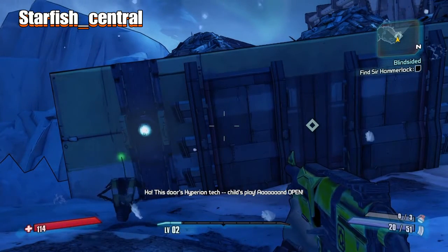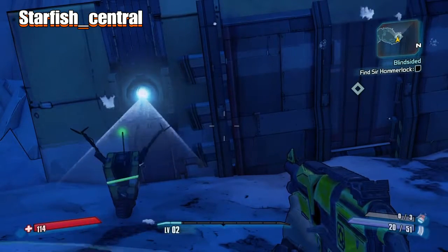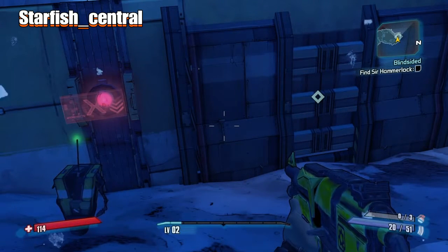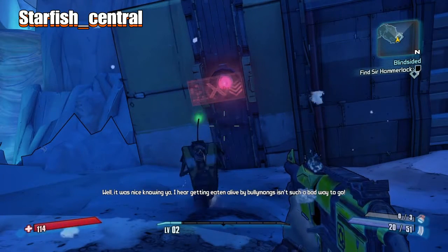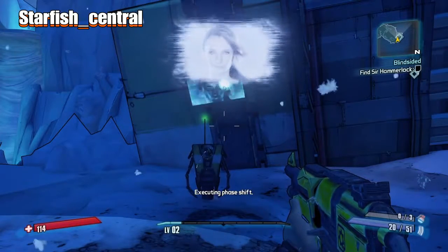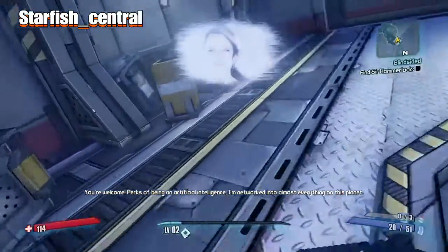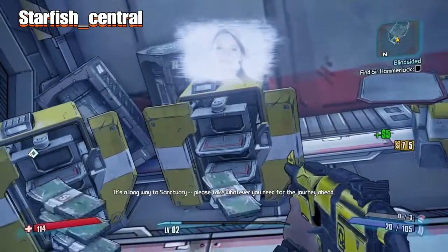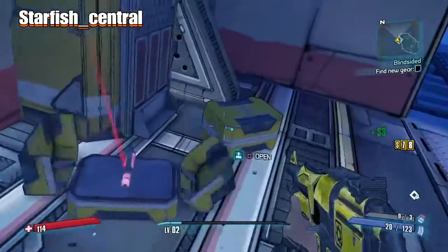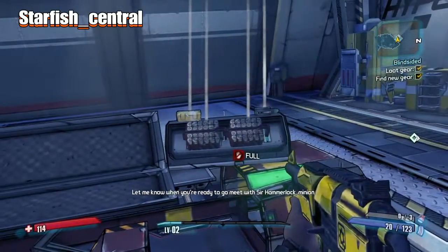This door is Hyperion tech — child's play! And open! Intruders detected, door locked. Lilith executes a phase shift to help us through. 'Perks of being an artificial intelligence — I'm networked into almost everything on this planet. It's a long way to Sanctuary, please take whatever you need for the journey ahead.' Let me know when you're ready to go meet Sir Hammerlock, minion.